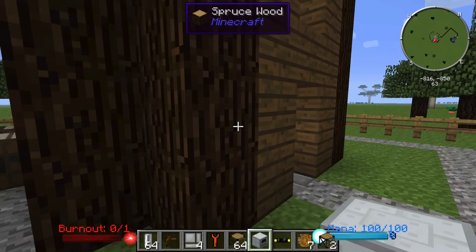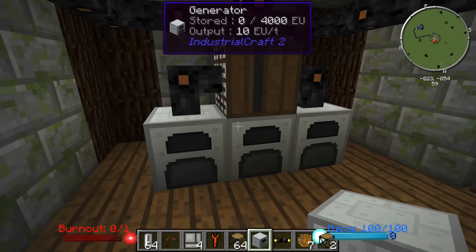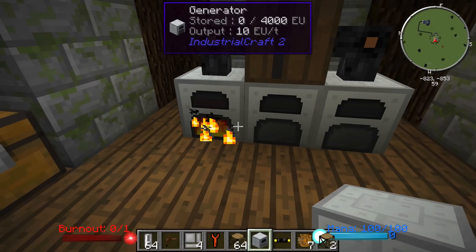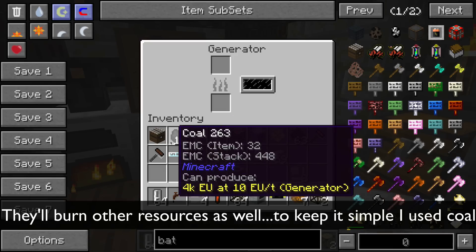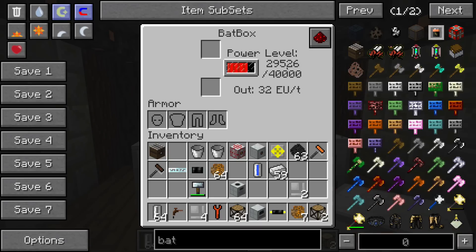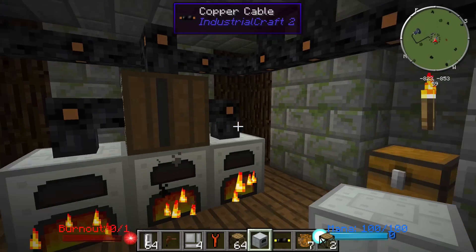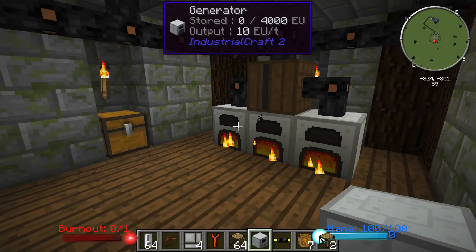Finally, what I'm going to recommend if you want to use a more IC2-only build: the generators. Generators are basically coal-powered and they'll produce I believe 10 EU per tick, which is significantly more than either of the others. They do burn coal, so they use more resources, but coal is pretty easy to find in the world so it shouldn't really be too big of a deal. You can see we're getting a lot of power from three of these generators, which is plenty of power to run all the machines upstairs.